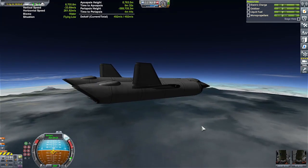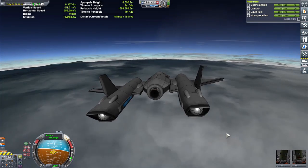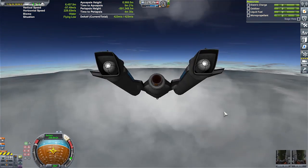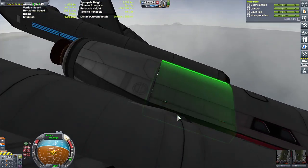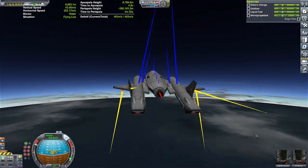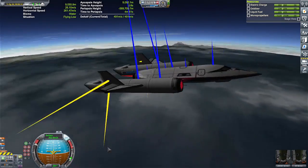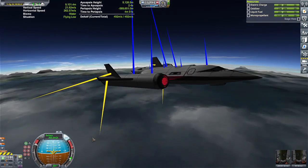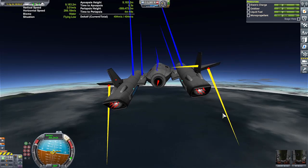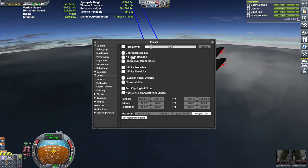For some reason it's pointing down — it's not trying to point up at all. I'm not sure what just happened. We've got power, so why is it suddenly pushing down? It's not trying to get up at all. I have no idea, that was really weird. It looks like it's trying to do it again. I can't pull up. I'm going to guess that it's running out of lift — there's not enough power to actually get into orbit or out of the atmosphere, and it's running out of lift. It doesn't have enough oomph; it's stalling, in so many words. That kind of sucks.